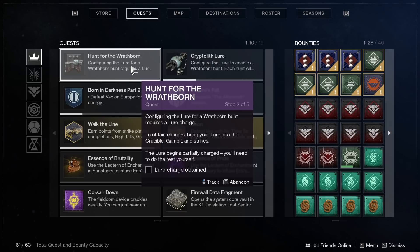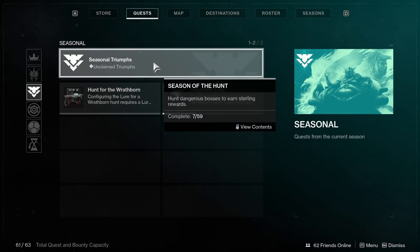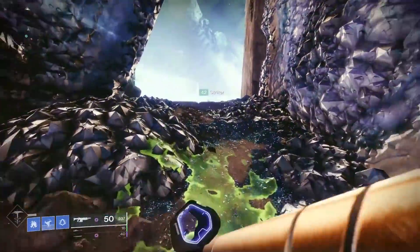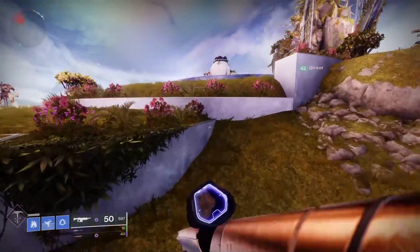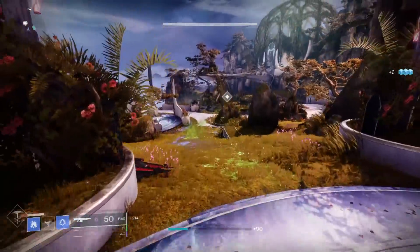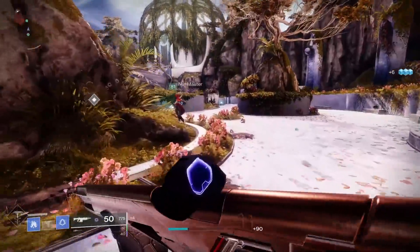On days when the bonus objective is linked to strikes, people have been loading up strikes and hopping into lost sectors within them, running them over and over to grind out charges faster. Ideally, you'll just be playing the core playlist and when you notice you're full on charges, you'll hit up some hunts, use all your charges, and then continue doing whatever you want. My advice for leveling up the Crow quickly is to farm the hunts that give recon data as a reward — recon data is the seasonal currency you'll turn in for engrams. Do this on a strike bonus objective day rather than crucible or gambit. The rewards for each hunt shift every time you complete one, so if recon data isn't a reward, you'll have to clear the hunt to potentially get it next time. That is how the season works.